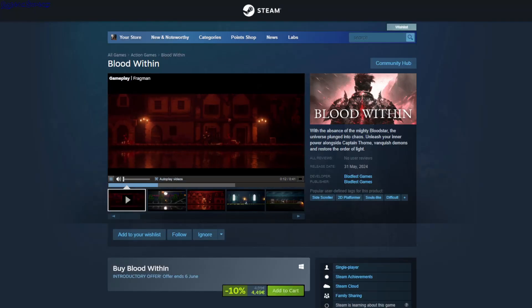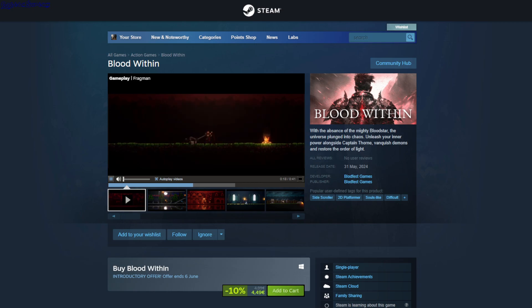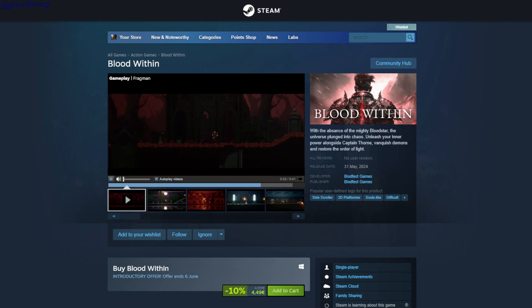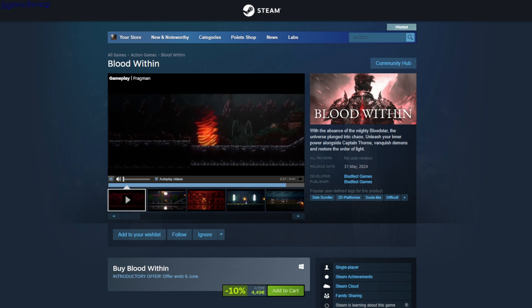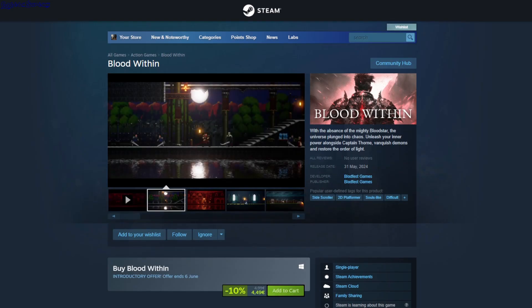Blood Within — this is a 2D side-scroller hack and slash. You have to kill the enemies and can dodge their attacks, and I assume there's a boss fight or something. Power Upload — this is $4.49.